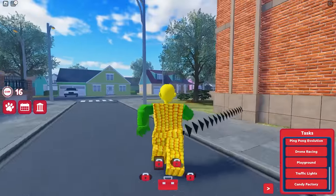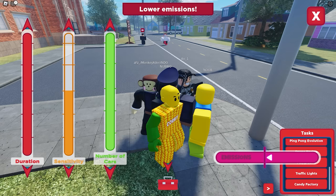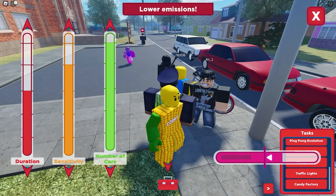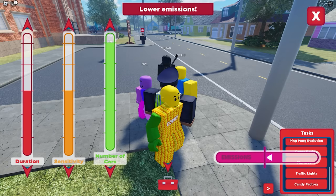The second to last task is the traffic lights. Here, just adjust the colors red, orange, and green until you lower the emission. You may check my settings.